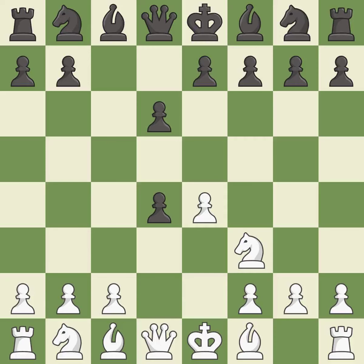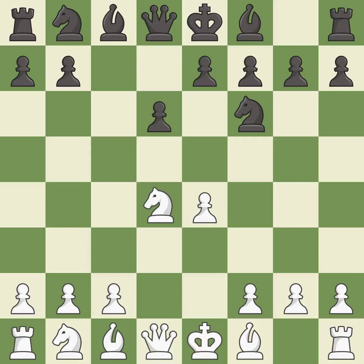cxd4 gives black two central pawns versus one central pawn for white. Nxd4 recaptures the pawn and activates the knight in return for having one central pawn versus black's two. Nf6 develops the knight toward the center and attacks the undefended e4 pawn.